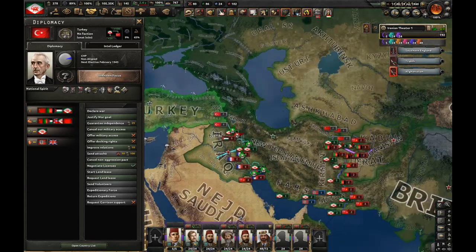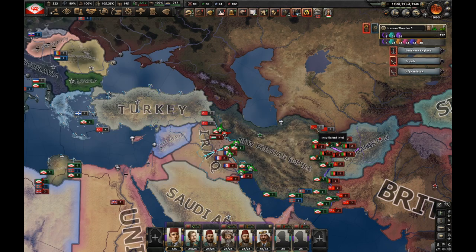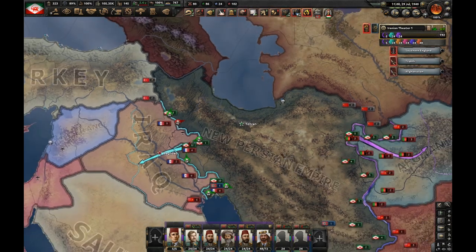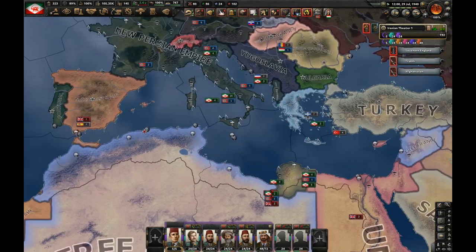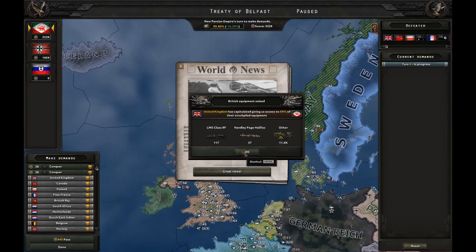While we're still at war with a major, let's start justifying against Turkey. As you can see, this is the pain — it takes 275 days. I'm losing at home but it doesn't matter; we're just going to capitulate the UK in a day. And here comes the peace deal.